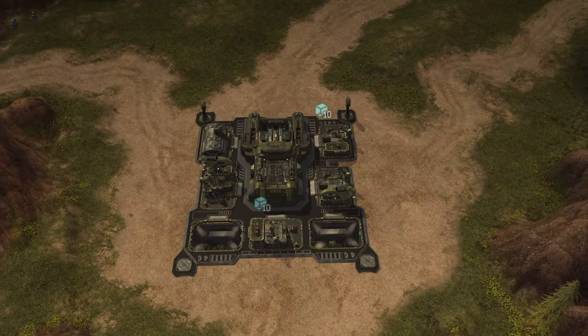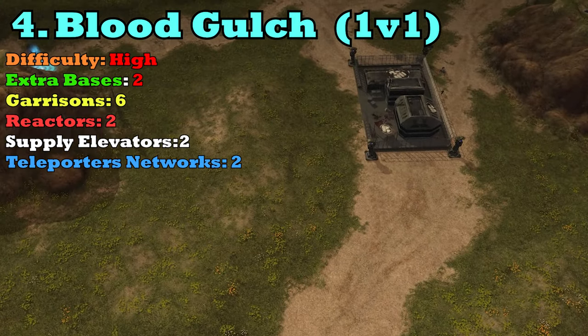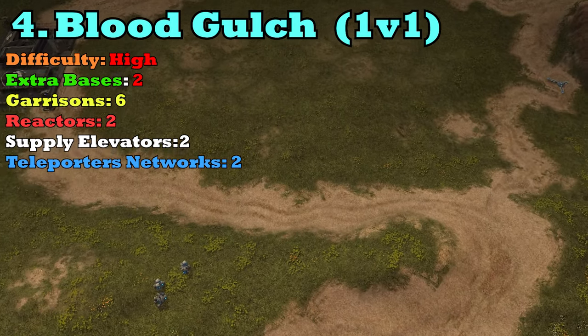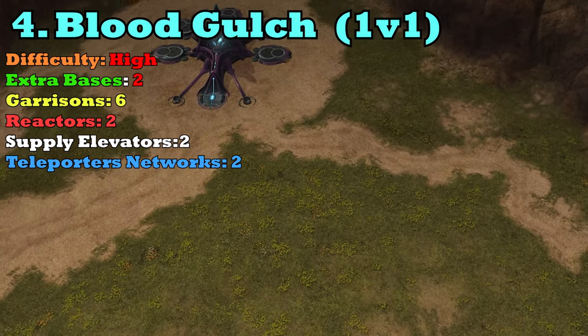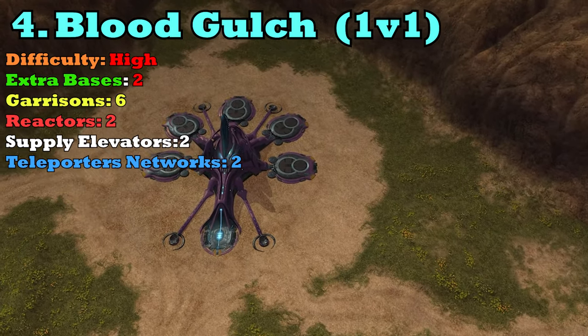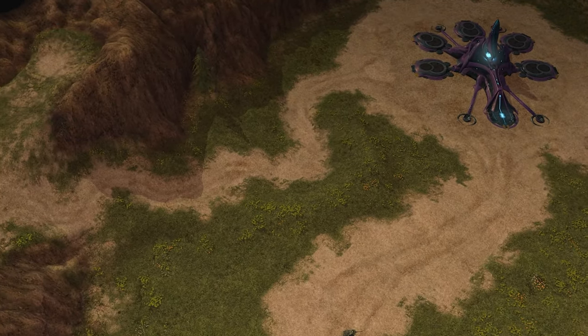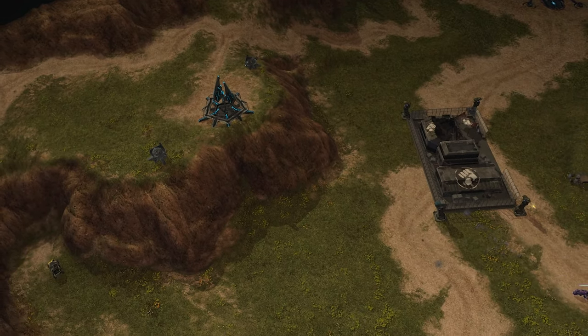At number 4, this is Blood Gulch — an iconic multiplayer map turned into another iconic multiplayer map. In my opinion, Blood Gulch is the most difficult map to learn in the game because there's just so much going on that you need to manage and understand. We've got a long corridor down the center, and on the outer rim of the map there are two Forerunner Supply Elevators and two Bonus Reactors — very similar to Blood River. However, behind each base there are also Teleporters that will send you across the map right next to your opponent's reactor.